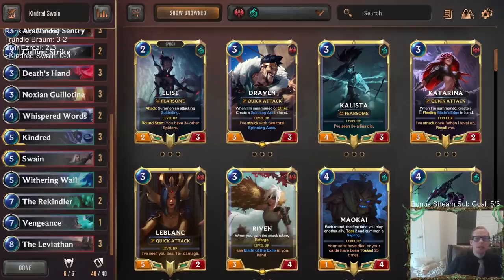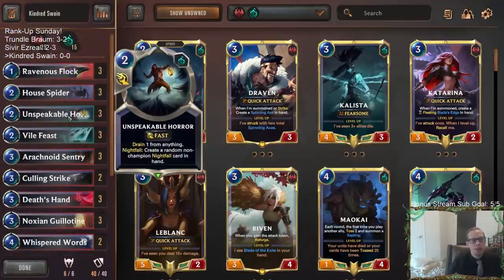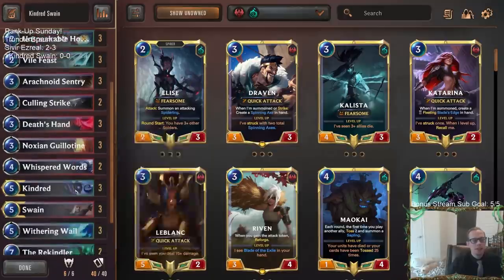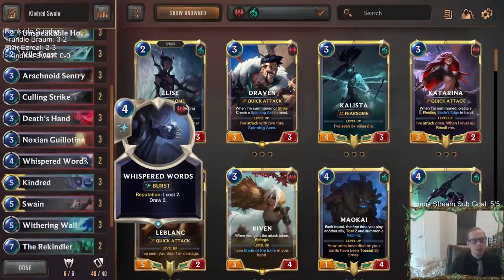Welcome everybody on Twitch chat and YouTube for some Kindred Swain - gonna bring this one back with a couple of updates. This was a really fun deck to play last time. I really enjoyed having a lot of little damage cards like Unspeakable Horror, Vile Feast, Death's Hand, and we played a bunch of Scorched Earths last time.